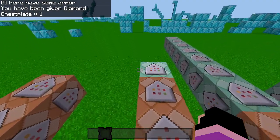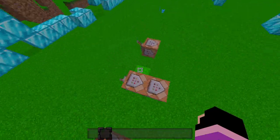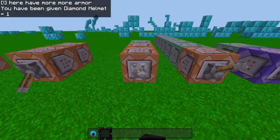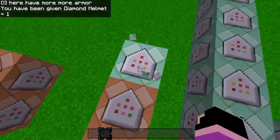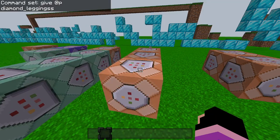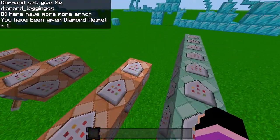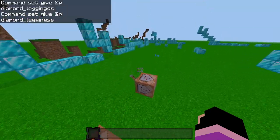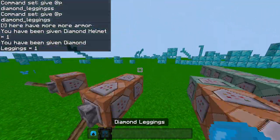The thing is, it has to be a chain command block after the command block to work sometimes. For example, when I activate this, it will give me another piece of armor. If it's like this, then it won't work. It won't give me anything more. As you can see, it didn't give me diamond leggings. But if I do it like this, it will give me diamond leggings.